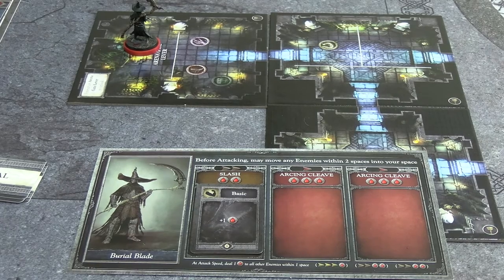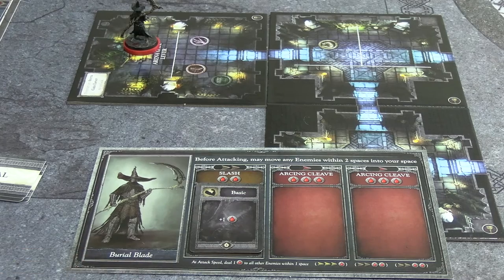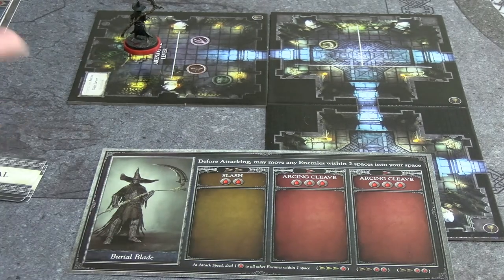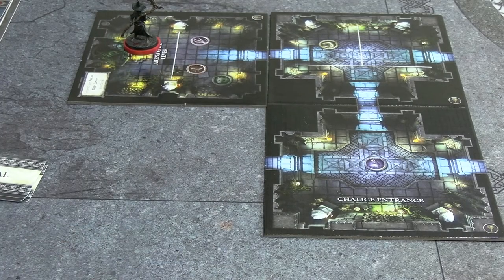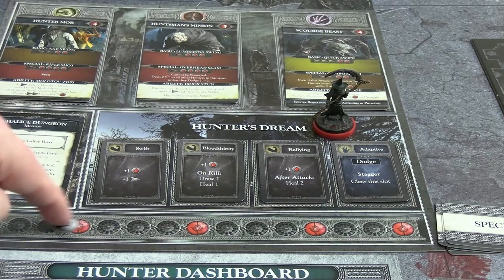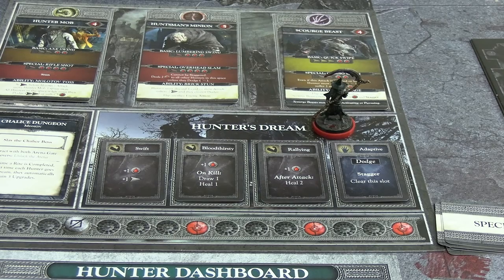Three is the maximum blood echoes you can hold, and enemies are about to respawn. I decide to discard the stagger to teleport back to the Hunter's Dream, clearing my board. We refresh our gun and choose to stay in scythe form. Going to the Hunter's Dream immediately causes a new round. The turn track moves up to a red pip - enemies respawn. I also realize I forgot to draw a Chalice Trap card for the previous room - too late now as I have no reason to go back.